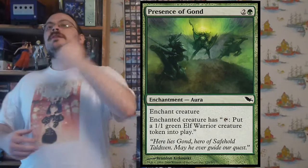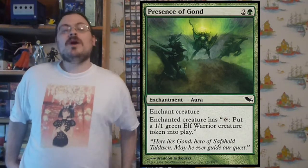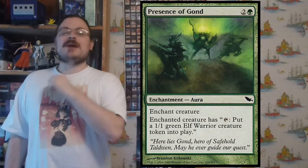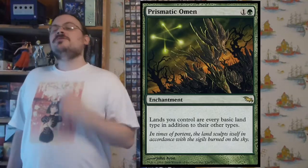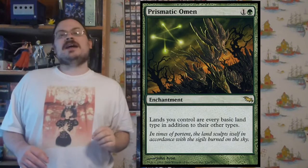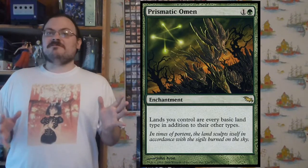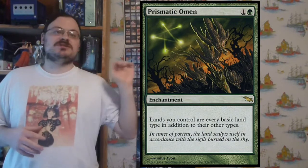Presence of Gond enchants a creature: the enchanted creature gains tap — put a 1/1 green elf warrior token into the battlefield. So now this creature can tap to create more creatures. Prismatic Omen: lands you control are every basic land type in addition to any types they had before, meaning your lands can tap for any color mana because all five land types are represented at all times.